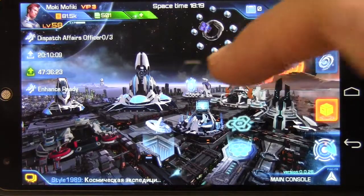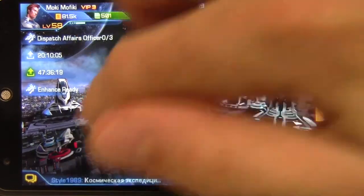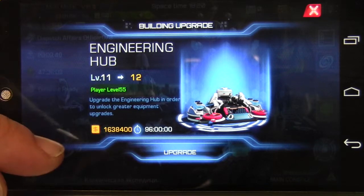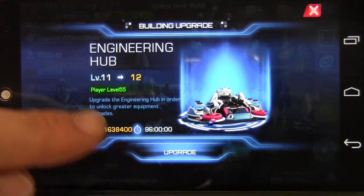This area only increases the specific ship that you add an item to. As you upgrade the engineering hub, you can increase the level of all of the equipment that you attach to your ships. That's based on player level and takes a good bit of time once you start getting past level 10.